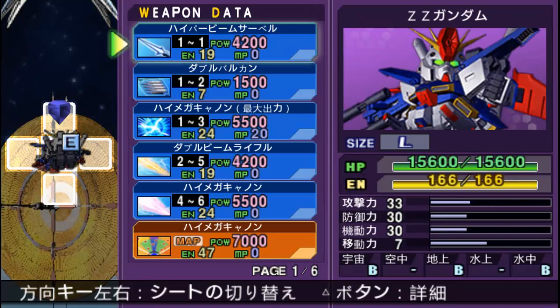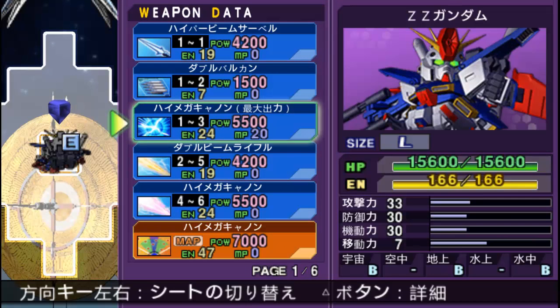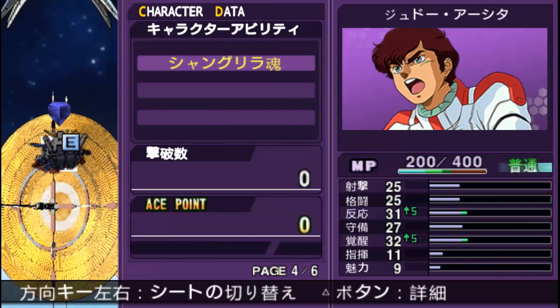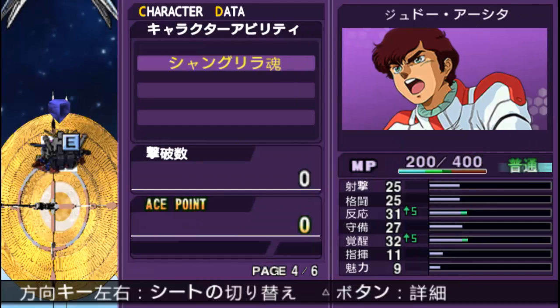The Double Zeta is a really powerful mobile suit. It's huge, it's powerful, it has ridiculous weaponry and a really powerful map attack. It's really good, really very good indeed. Also it has a biosensor.